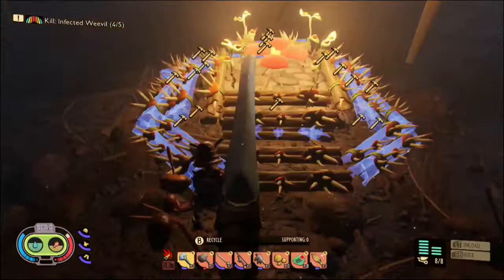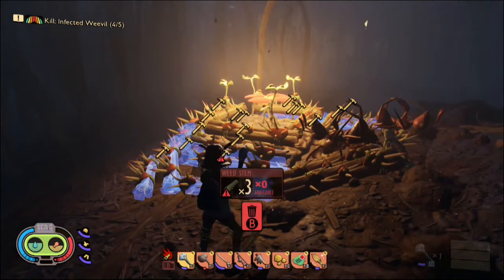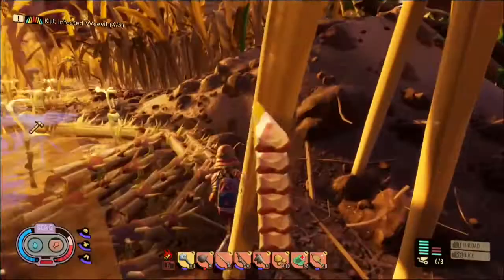Once you've laid out your blueprints you want to fill them in with the resources very strategically. What I like to do is line the spike strip area first before I even activate the lure trap, so that by the time I activate the lure trap the spike strips are already there and the ants immediately begin impaling themselves on the spike strips. Be careful when placing the spike strips because they will hurt you too — watch your step.